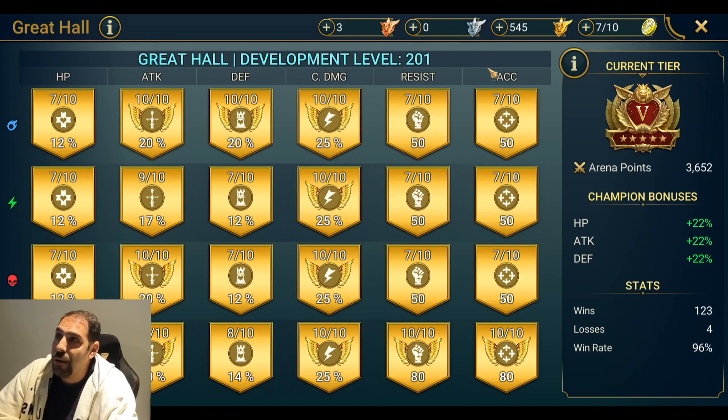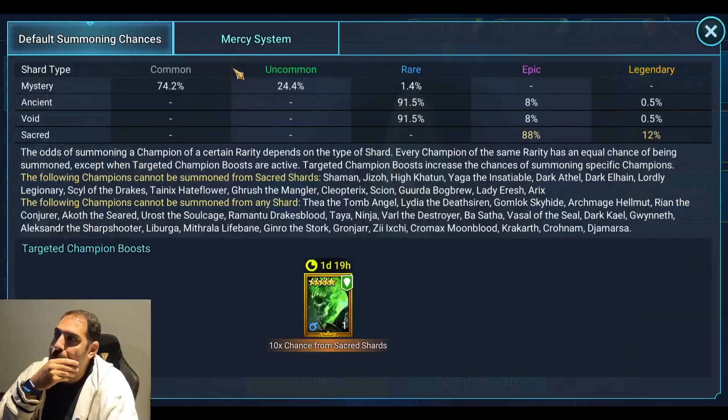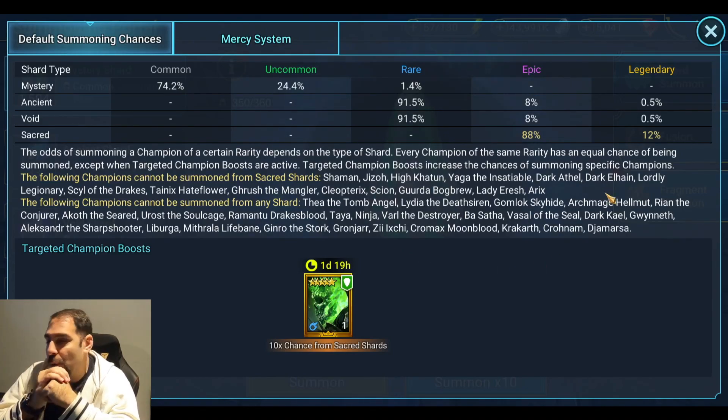I just completed my gold Great Hall — it looks great, all gold. It's taken me forever. Every CvC I get two ranks up, but I've been slacking a bit, busy at work. Once a week I could probably get one leveled up, so every CvC I get two leveled up.